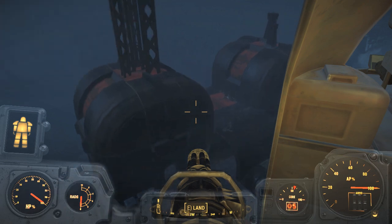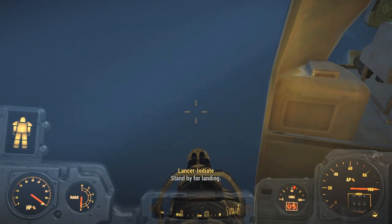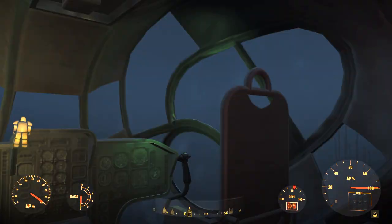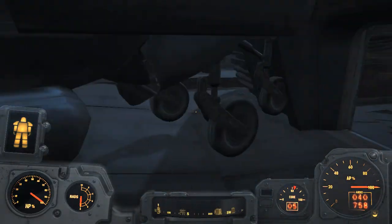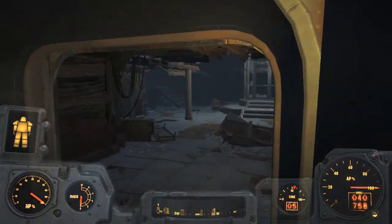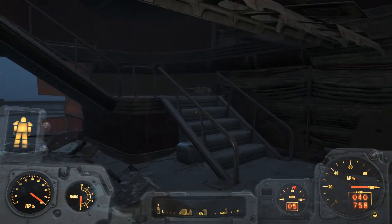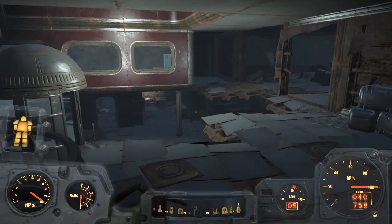As soon as you cross this first road, press E to land, and it was plain sailing after that. Of course, doing it this method means there are no synths here, no Brotherhood of Steel Knights or anything like that, so you get here and it's completely empty — there's no one here.